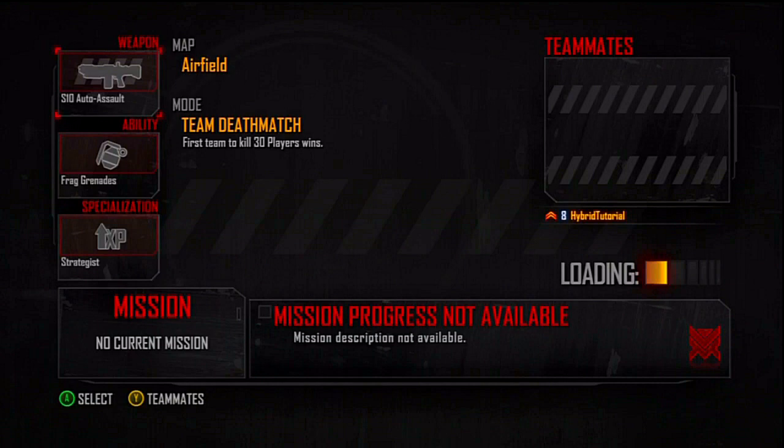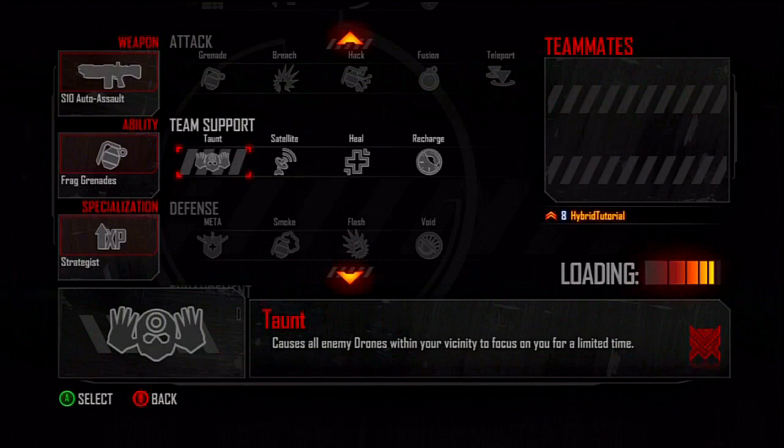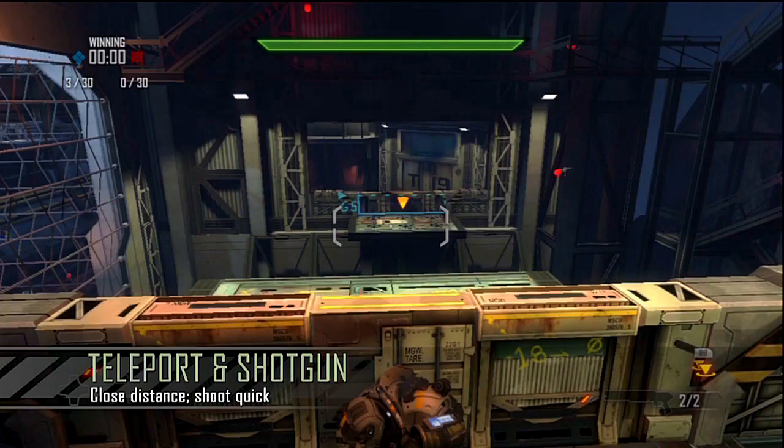In Hybrid, we have a wide variety of weapons, abilities, and specializations. Weapons range from shotguns and assault rifles to energy weapons and rocket launchers. There are many types of abilities that can help you or aid your team. There are a lot of unique combinations possible, but one of my favorites is the double-barreled shotgun combined with the teleport ability.